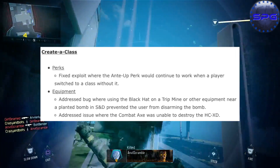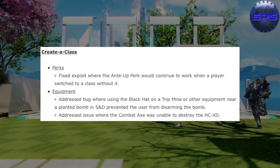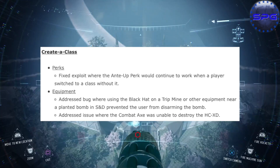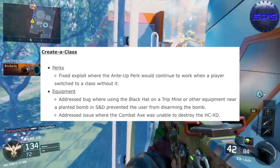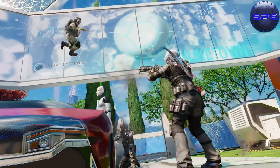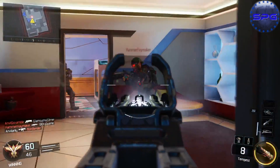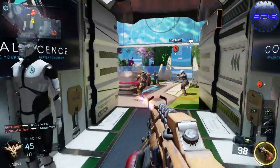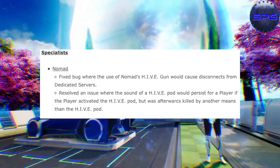Moving to create-a-class perks: they fixed an exploit where the anti-perk would continue to work when a player switched to a class without it. They also addressed a bug where using black hat on a tripmine or other equipment near a planted bomb prevented the user from disarming the bomb. And they fixed an issue where the combat axe was unable to destroy the HC XC — so now the combat axe can destroy it. If you guys ever manage to do that, I'd definitely put you on my channel.